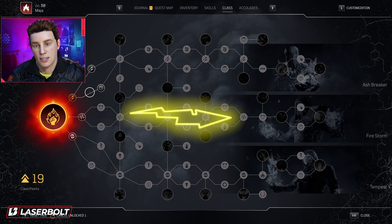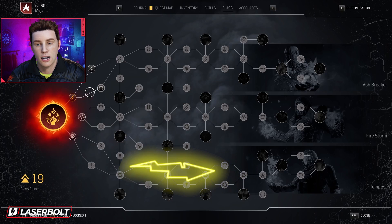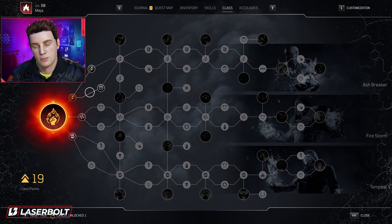For the Firestorm, it's going to take a huge advantage of Ignite — another ability subclass that's going to give you a bonus for that particular ability. And then we have Tempest, which is going to be Explosive. The legendary armor is going to give you a huge benefit when it comes to Explosiveness. I like the way they tie it all together.